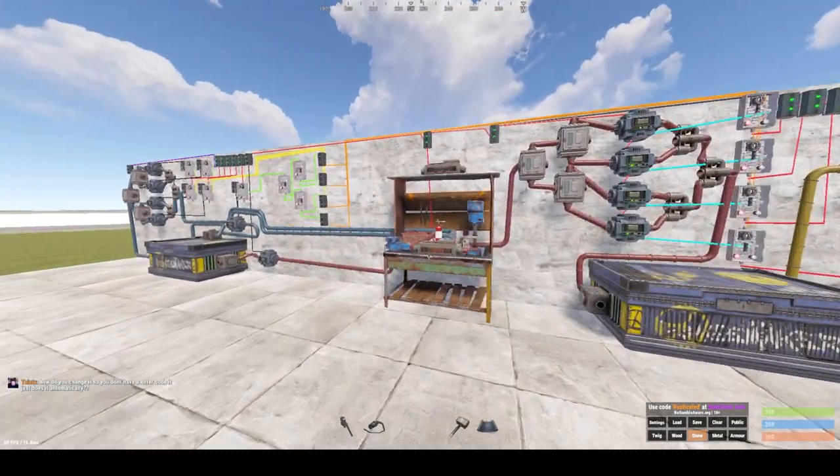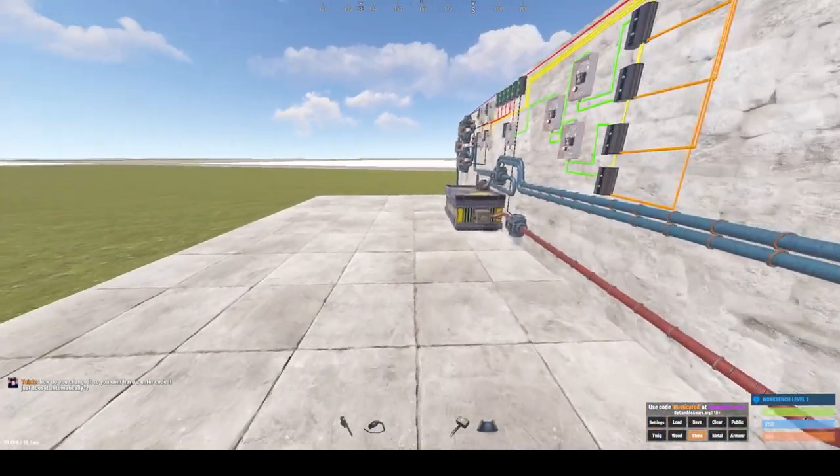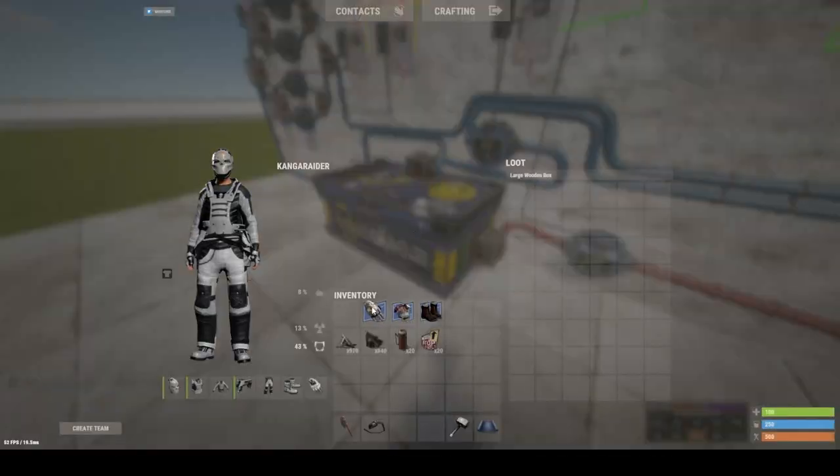Greetings and salutations. Welcome back to another Rust video. In today's video we're going to be having a look at the auto locker.